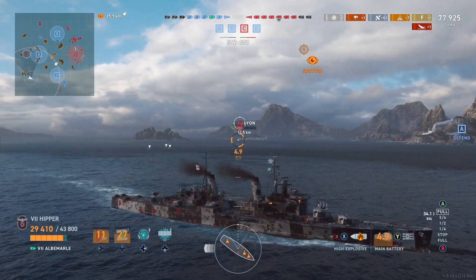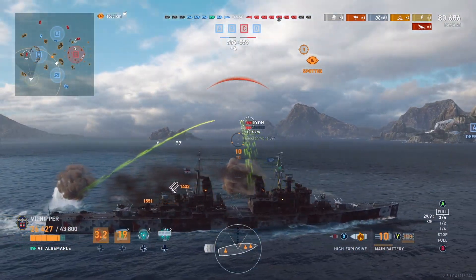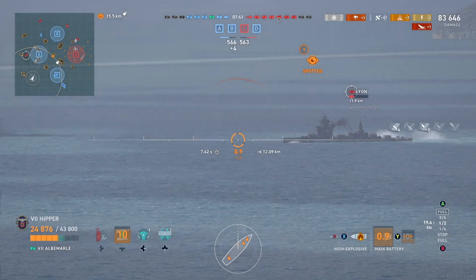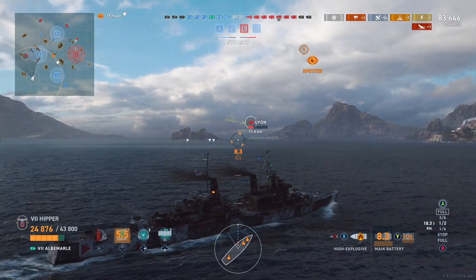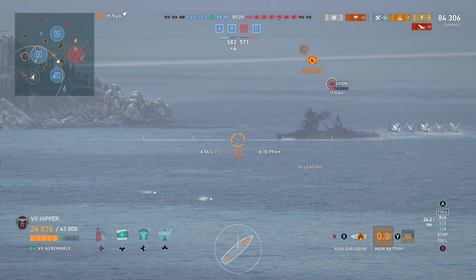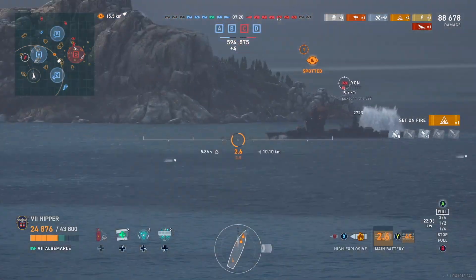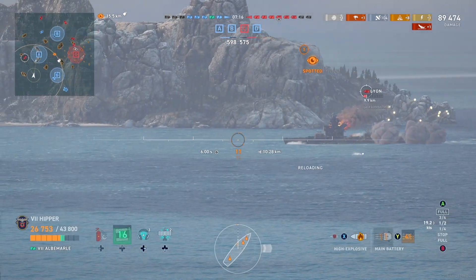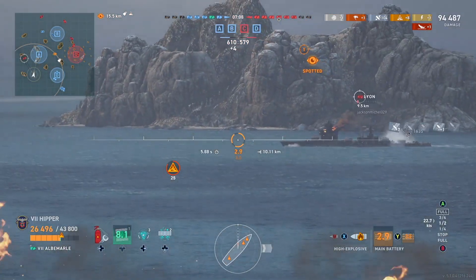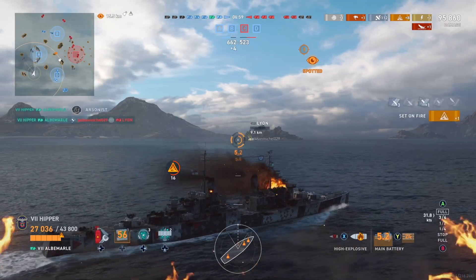I'm going full broadside because I'm absolutely sure he's just going to keep shooting HE — and he did, taking out my torpedoes, which is annoying. But I have plenty of heals and I can outlast this Lion probably three times in a battle like this. All I really want to do is leave this flank and get to the C flank before things fall apart over there. My battleship has decided to sail to the other side of the map — that's ridiculous. Anyway, we've got him finally and we can actually go do something useful on the other flank.